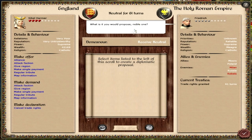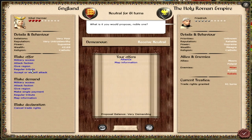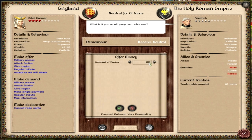What is it you would propose, noble one? An alliance, maybe? That's what I went for — an alliance. I don't think they're going to go for it. Even the Holy Romans hate me.